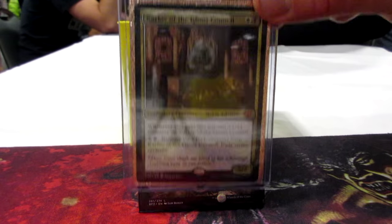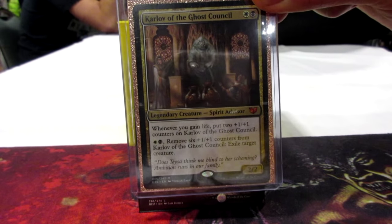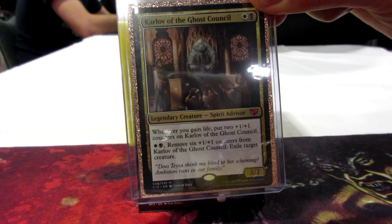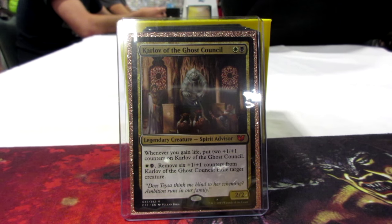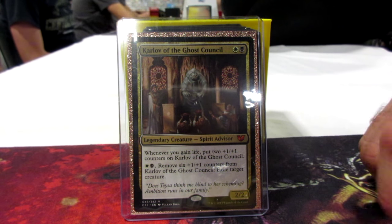Here's Karlov, he's the new general from the new Commander set. He's kind of a Voltron commander and you want to build him around life gain. He's one white, one black. Whenever you gain life, put two +1/+1 counters on Karlov. And pay one white, one black, remove six +1/+1 counters to exile target creature.